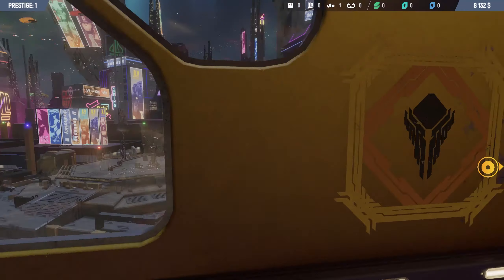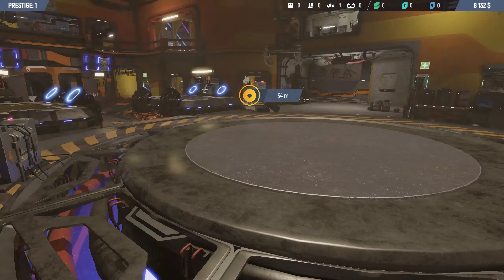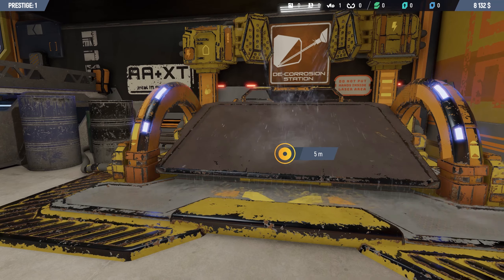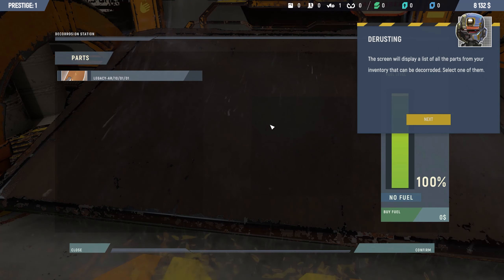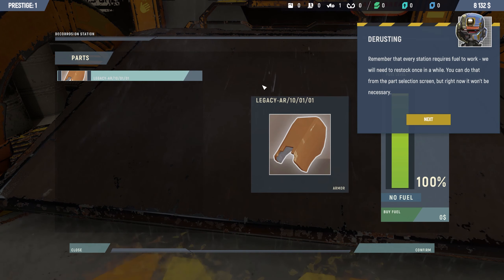Oh look, the logo! Lovely stuff. Let's get there and get back ASAP. Look at that - looks interesting. The screen will display a list of all the parts from your inventory that can be de-corroded. Select one of them. Okay, we can use this.